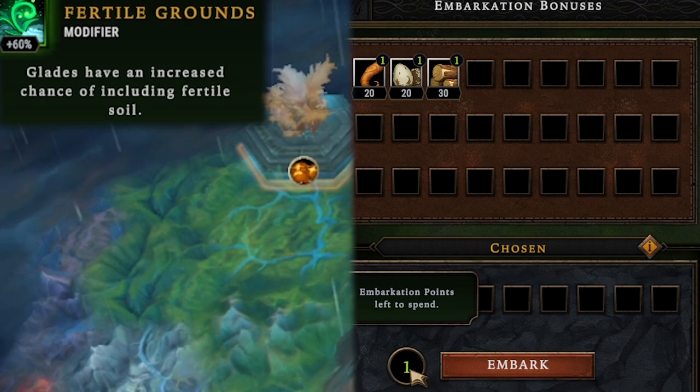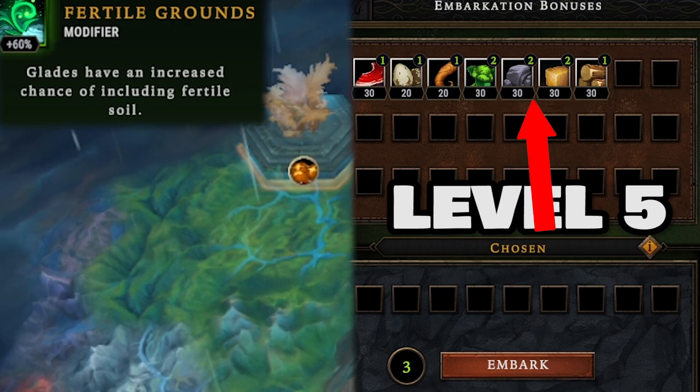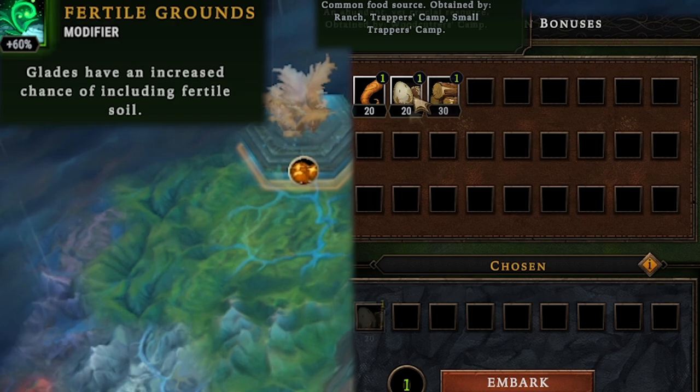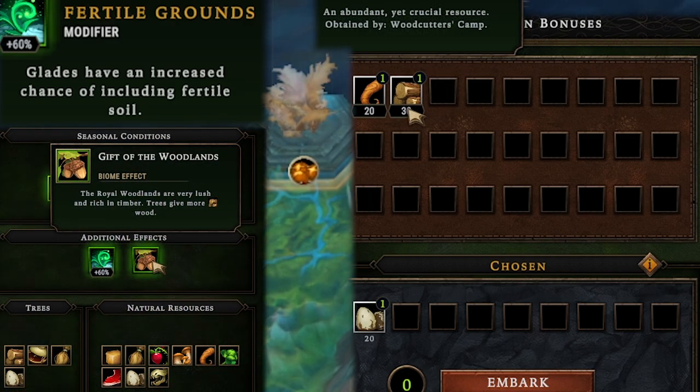Since we're only level 1, we only get 1 embarkation point, which means we can only bring along 1 extra resource. At level 5, I had 3 embarkation points and a bunch of extra things I could bring along that are actually pretty important. Lizards eat eggs, and since we have 6 lizards, let's go for the eggs as a food source. We could start with some extra wood as well, but wood is plentiful in this biome — trees give more wood and I think this means they give double wood.